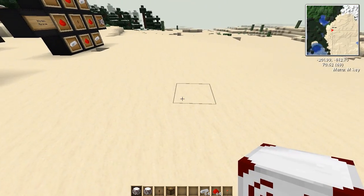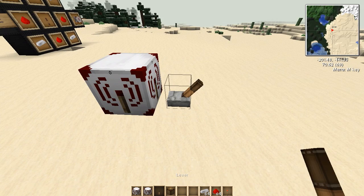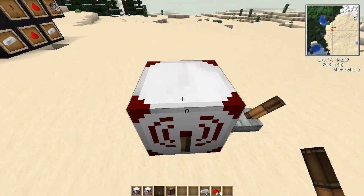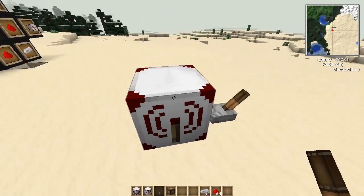So let's test this out. Let's set down a transmitter and a lever. If we flip the lever we can see that this turns on. And if we look really closely we can see zero on it — on all four sides.